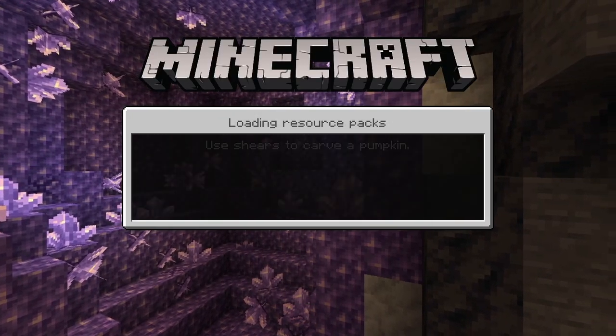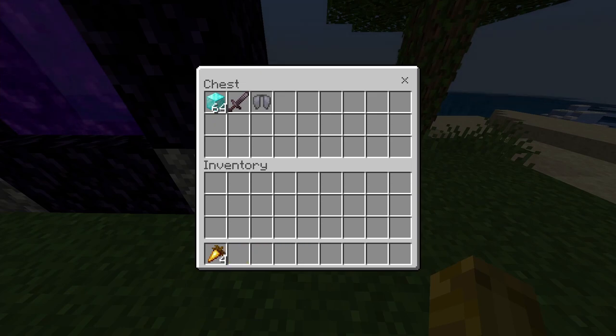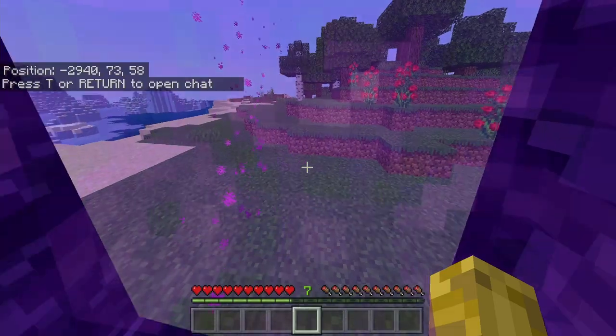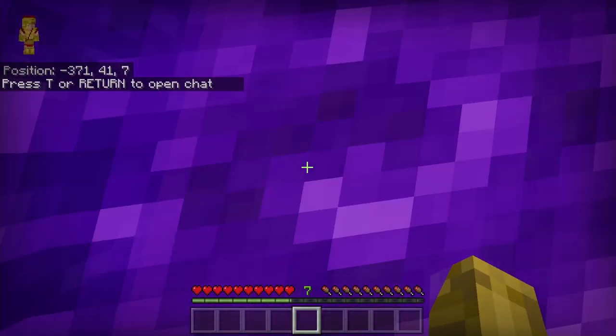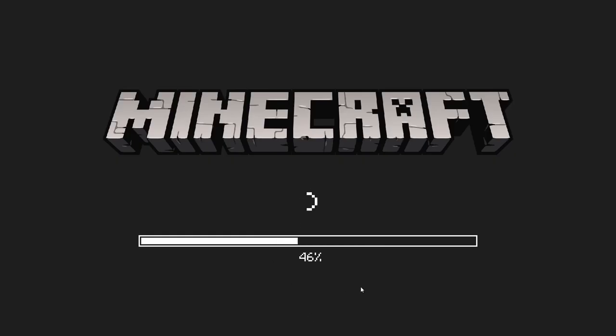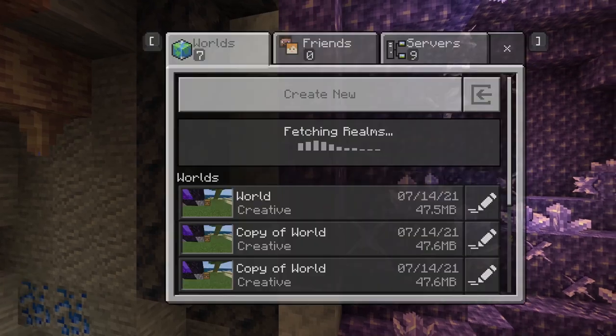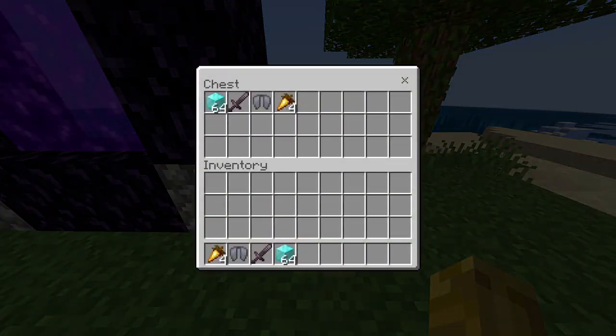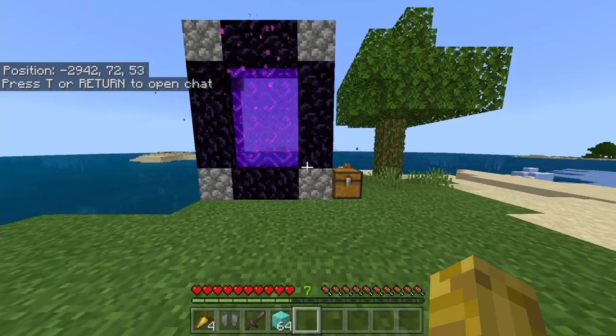Then you will load back into your world and quickly place the items in your chest. Then we're going to go into the nether portal, and as soon as we go into the nether, we are going to quit our game. Now we just close out of the application completely. Then we load back into the application and back into our world to see if the duplication glitch worked. And as you guys can see, the duplication glitch has actually worked. That is the first duplication glitch.